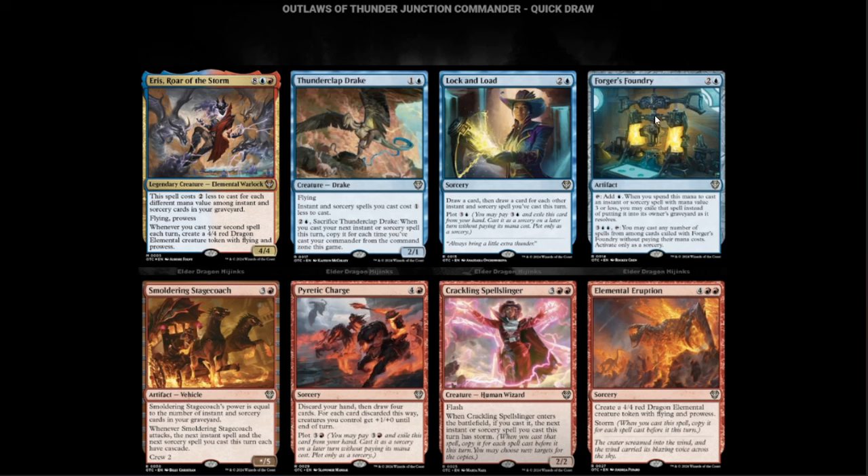Forger's Foundry — blue and two artifact. Tap for a blue, spend this mana only to cast instant or sorcery spells of value three or less. You may exile that card instead of putting it into the owner's graveyard as it resolves. Blue and three: you may cast any number of cards exiled with Forger's Foundry without paying their mana cost, activate only as a sorcery. This has potential.